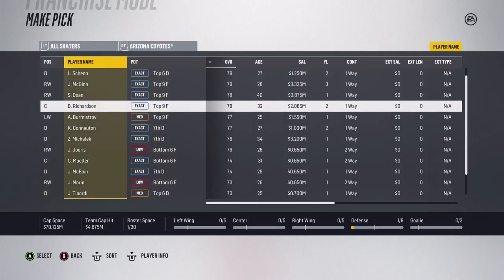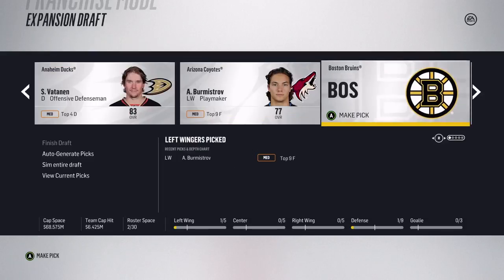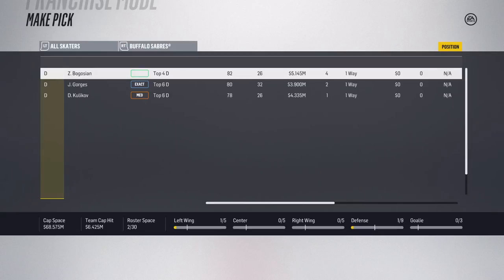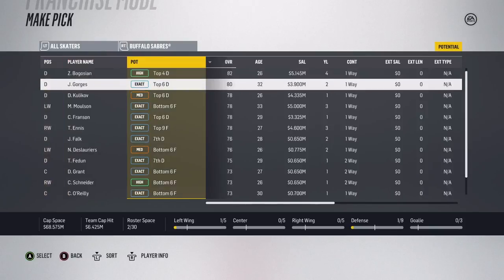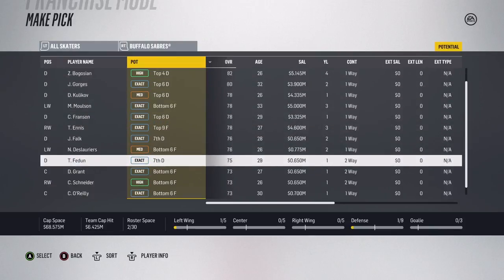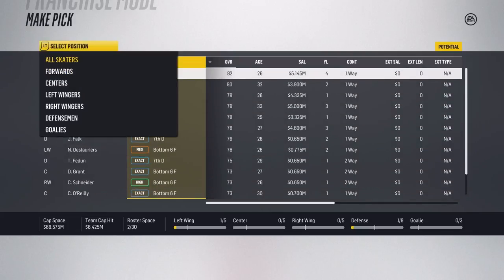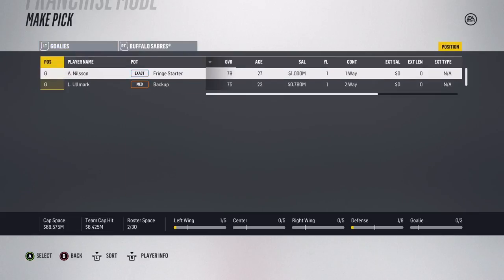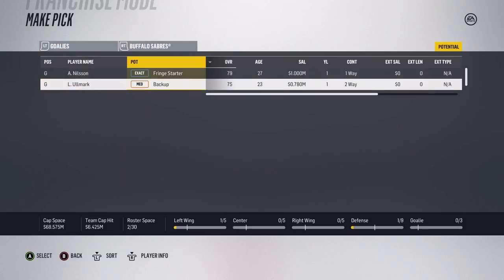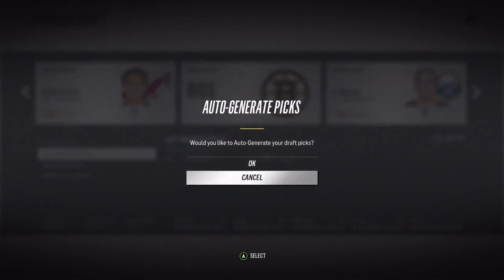We'll go ahead and take Burmistrov - he seems like a decent top-nine forward. Moving over to Buffalo since I'm a Sabres fan - Zach Magosian's not bad but his contract is terrible. They've exposed Matt Molson, Tyler Ennis, and others. Will Carrier is not an option. They did expose Linus Allmark - he's a medium backup - so I'm going to take him.